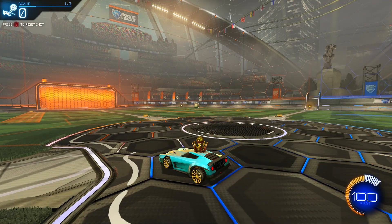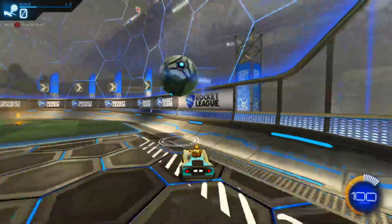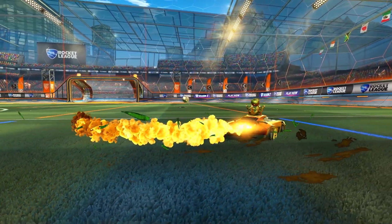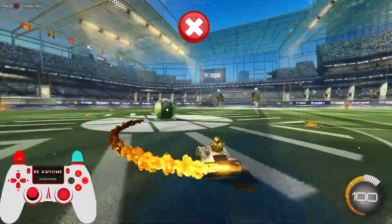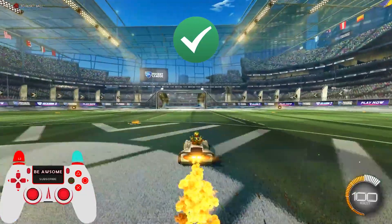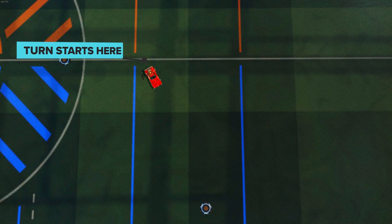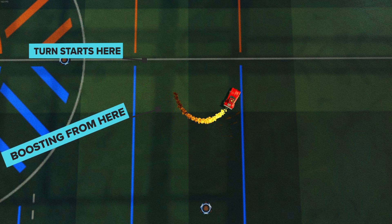So we know when to use each turn, let's learn how to do them. I'll show you a training pack to test out at the end so you know you're doing them correctly. First up is power sliding. This is relatively easy but some people don't do it efficiently. The first mistake is holding the power slide button down for too long, which actually slows down your speed — you want to hold it less than half a second, but don't just tap it as that won't be enough. The second mistake is to do with boosting: you don't want to hold boost at the start of the turn. Instead, start boosting the instant you let go of the power slide button, because if you start boosting too early it just increases your turning radius.